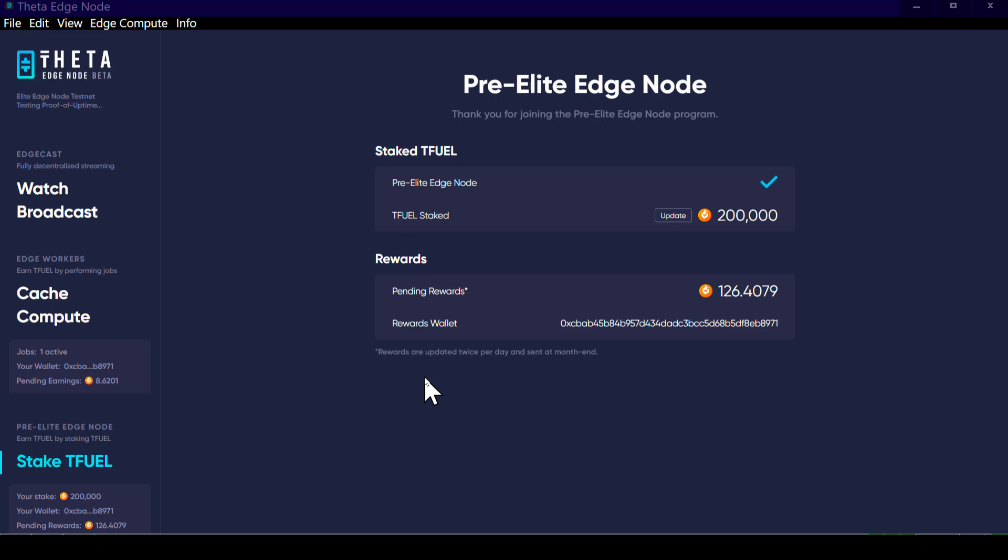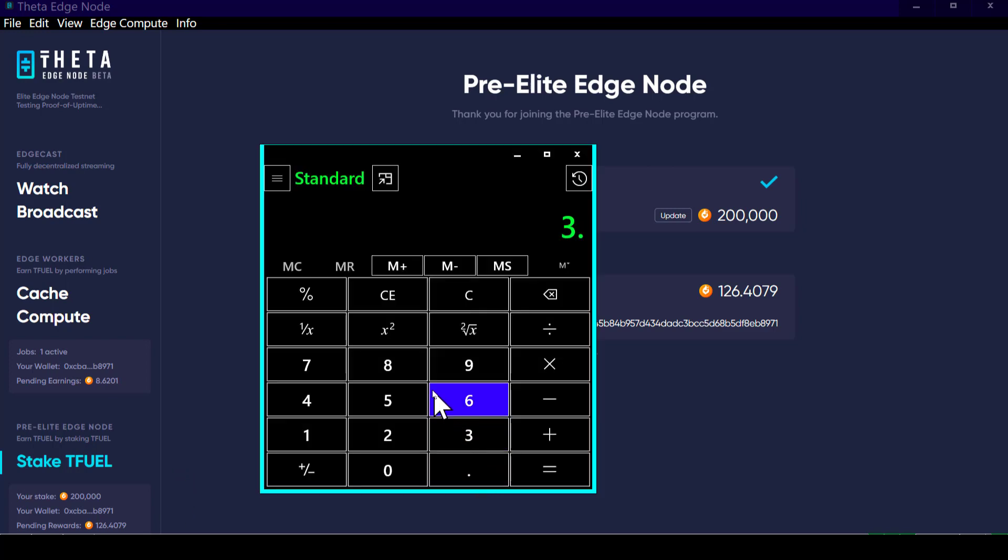So if I divide my 3.8 T-fuel by 10,000, that'll tell me what percentage of the pot that is. 3.8 divided by 10,000 — which is the one-day T-fuel rewards pot that gets split between everybody that's staking T-fuel — gives a result of 0.00038, or 0.038% of the total.